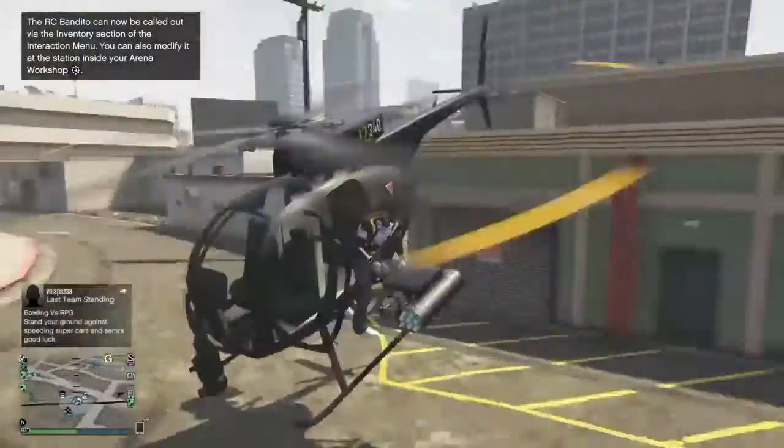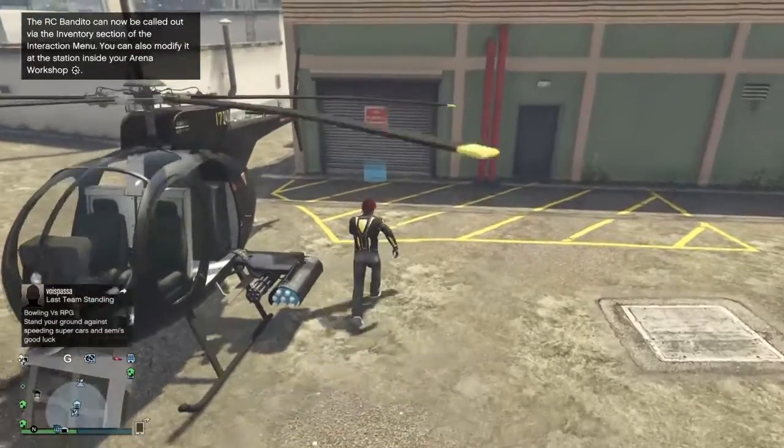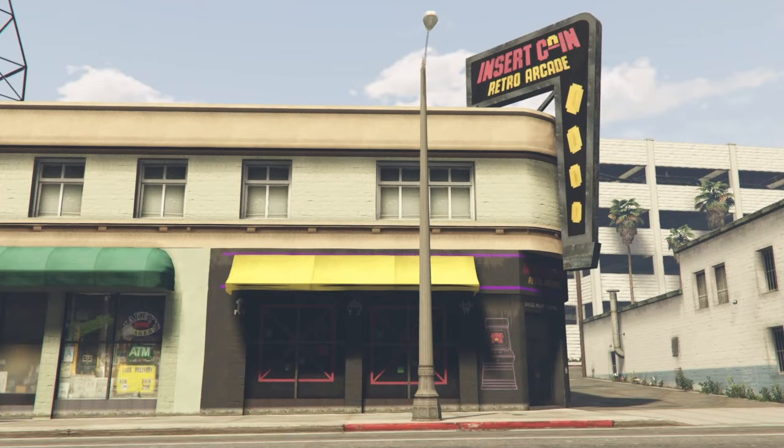What you want to do is go inside the arcade. Just go in here and start the mission up — the Insert Coin one.